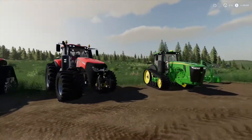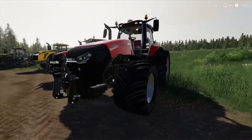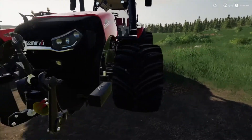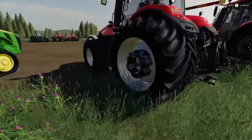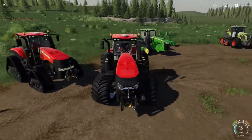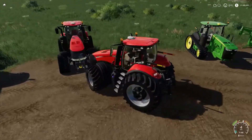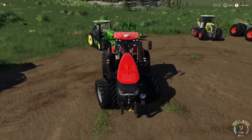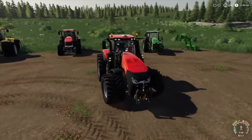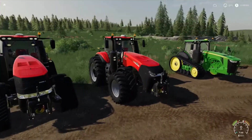Next to it is the Case IH Magnum AFS Connect — basically the same tractor, I think it's a newer model. Same beacons, lights, and three-point link. I've got the big flotation tires on this one with weights on the back. Not a bad turning circle, a bit bigger than the quad-track version. Very nice tractors — I use these on my other games too. A good multi-use tractor.